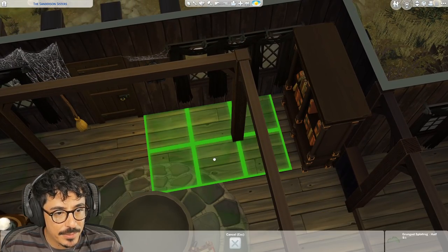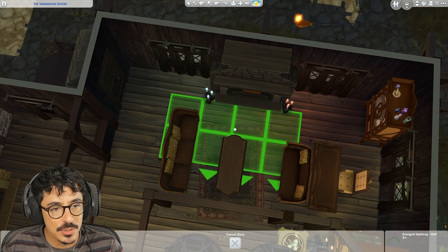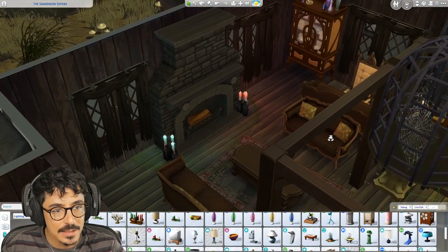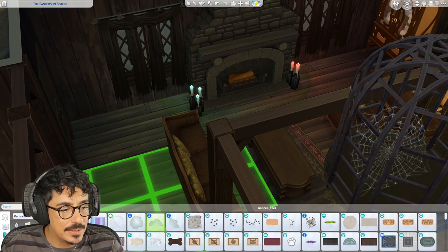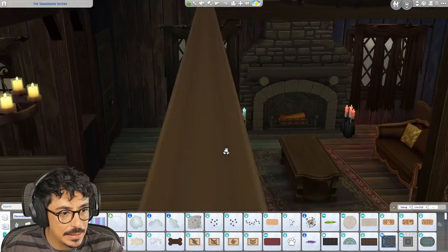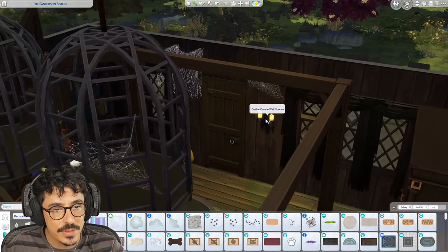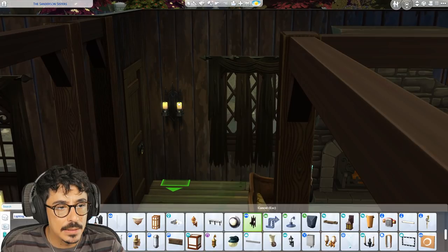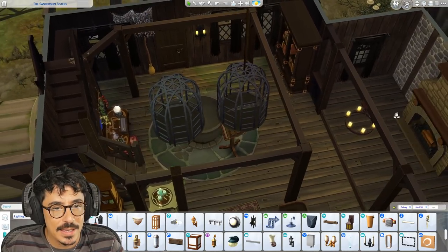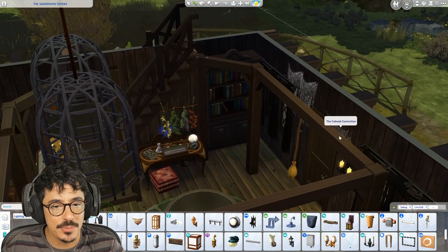I've put some like green stains and stuff around, and I want to start using those in here as well. Maybe one underneath the fireplace. Let's get some more corner pieces out - it just brings a bit of detail and a little tiny splash of colour. I do think I need to get another sconce over this side. I'm going to keep the lights quite warm in here. And then obviously to finish off, we need to do some cobwebs.